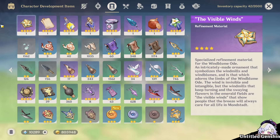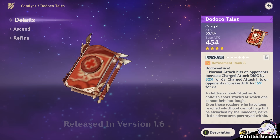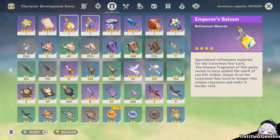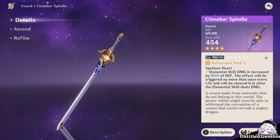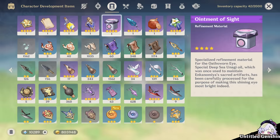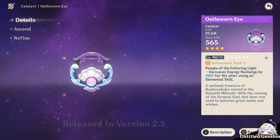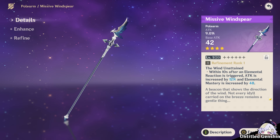The Visible Winds is a special refinement material for the event-exclusive weapon Wind Blue Mode. There is also a special refinement material for the event-exclusive weapon Didoco Tales. Emperor's Balsam is a special refinement material for the weapon Luxurious Sealord. Alkest is a special refinement material for the event-exclusive weapon Cinnabar Spindle, obtainable from the Shadows Amidst Snowstorm event shop in version 2.3. There is also a specialized refinement material for the Oath Sworn Eye in version 2.5, as well as a refinement item for another limited-time weapon.